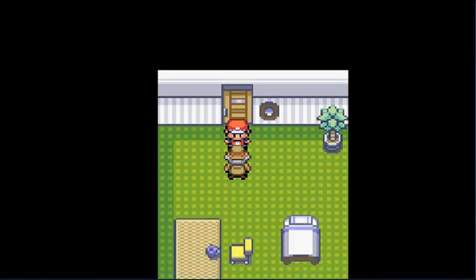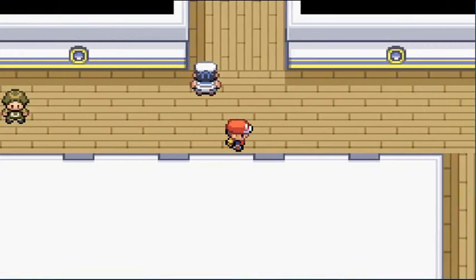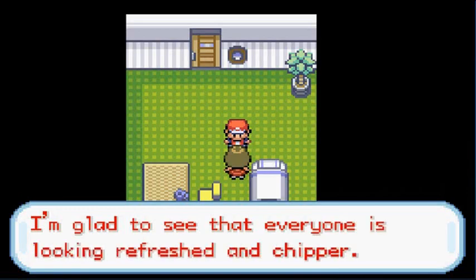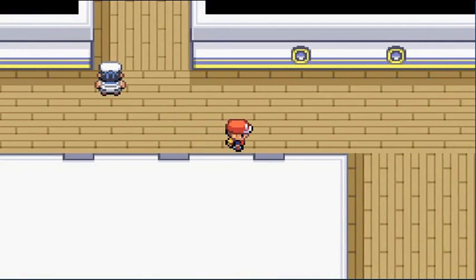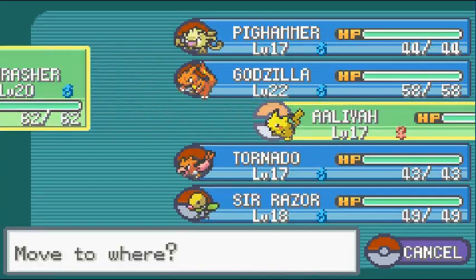This guy says 'I wish to be left alone, get out' — he's cranky as can be. Let's go into the next room. Talk to this lady and she will actually heal your Pokémon, which is great! Still, make sure to have some healing items because she's not always going to be there. She's a very nice lady.